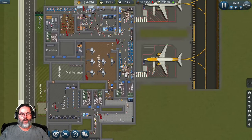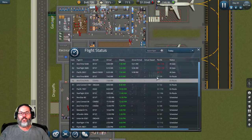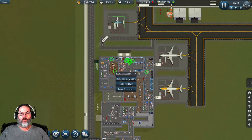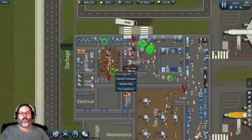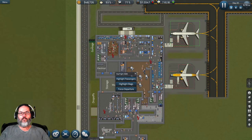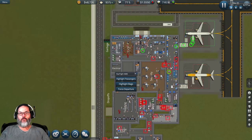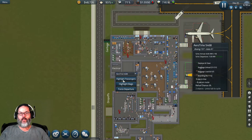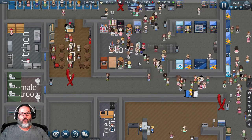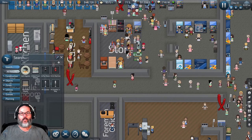Let's jump in here and take a look because I haven't played this in a little while. Where are your passengers? Everybody is through security. All right, your last guys are coming up. You have some people in the cafe and everybody's up here.